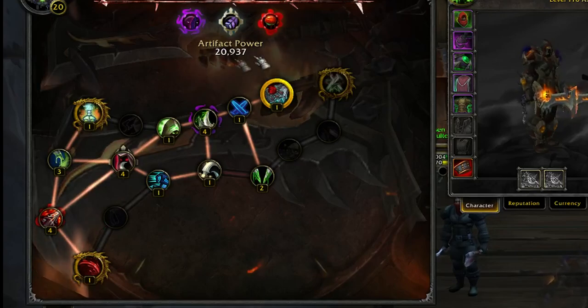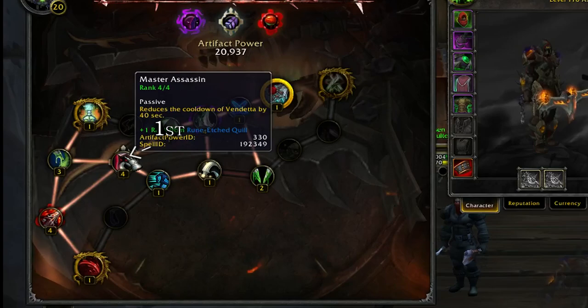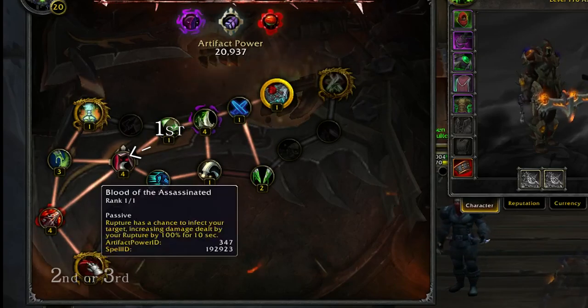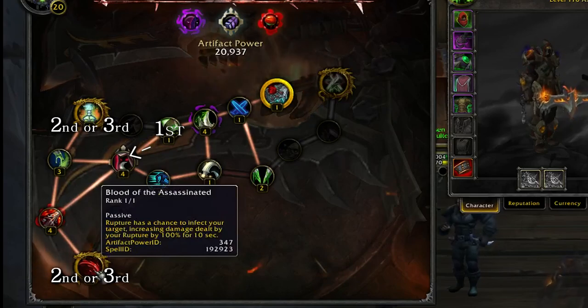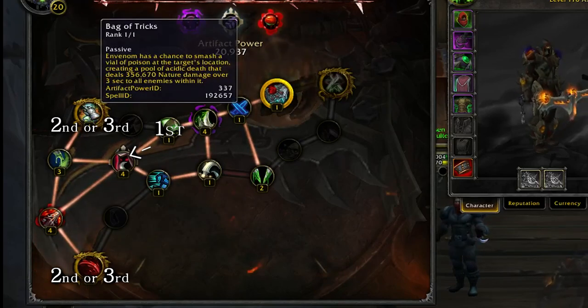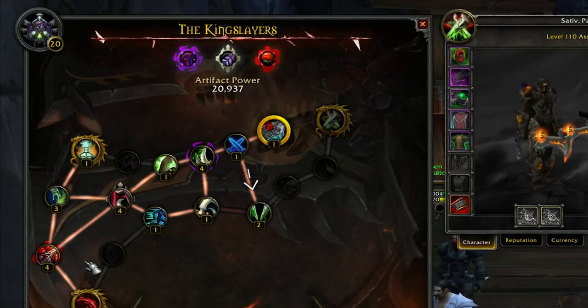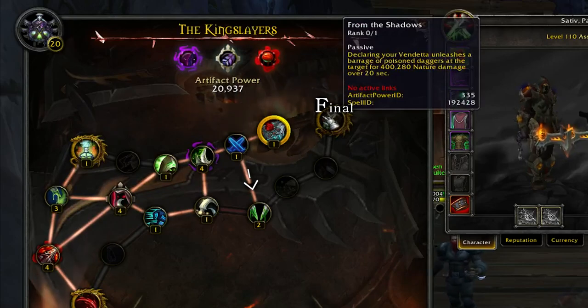When it comes to your artifact, progress along the tree until you reach Urge to Kill. From here, move on to Master Assassin. At this point you can choose to either rush Blood of the Assassinated or Bag of Trix. Personally, I feel the damage from Bag of Trix is higher, but Bag of Trix has a chance of breaking CC if there's a target near it when the bag procs. After you've reached both, make your way over to From the Shadows.